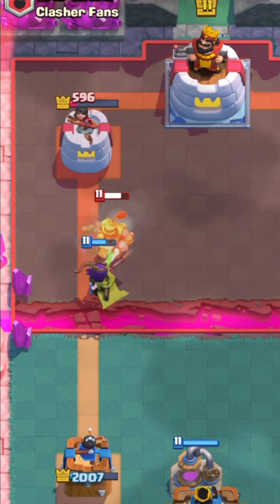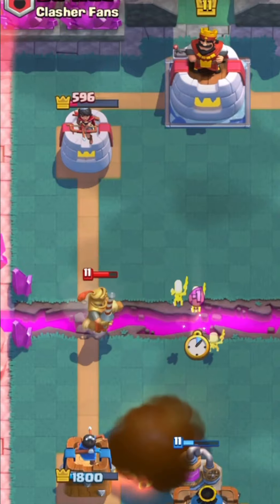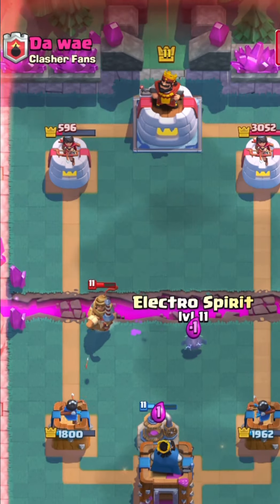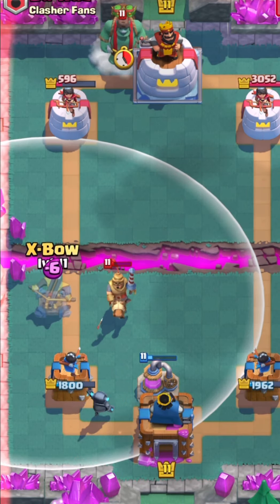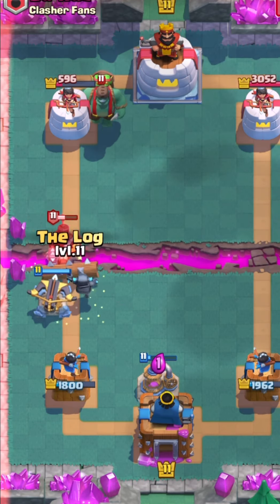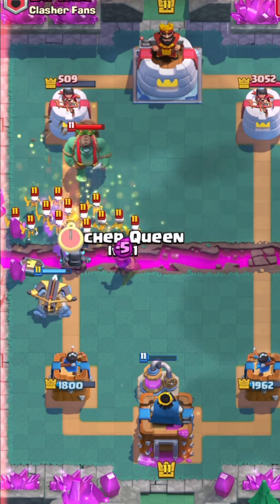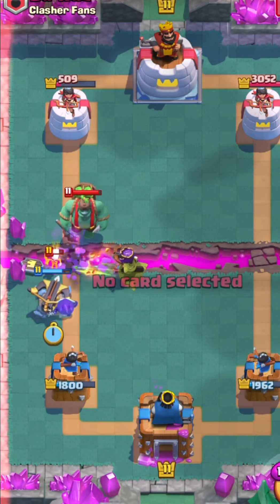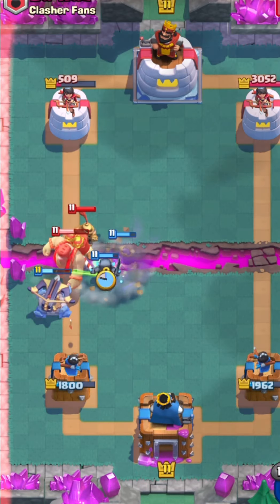I'm just gonna pump up again just in case. He's gonna Fireball — I don't know why he wouldn't take the value on the other side because the other side has less damage, but that's beyond me. Let's go Expo again at the bridge and we should be able to defend this fairly easily. Yeah, this should be pretty easy — let's go AQ and then Fire Spirit.